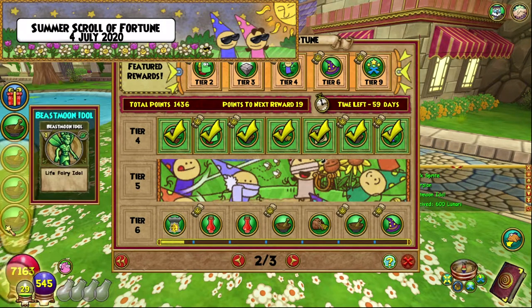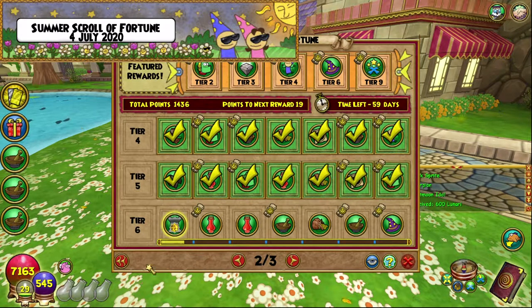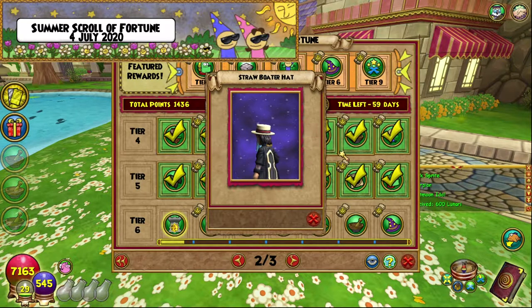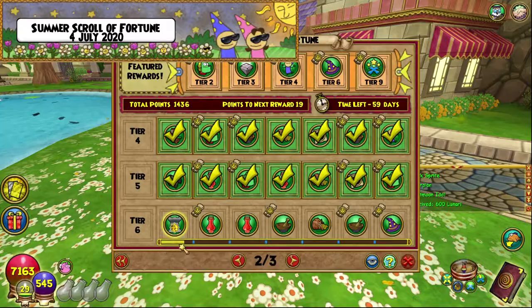And a Beast Moon Idol and six hundred Lunari, which is cool. We completed another tier — we've got one tier left for this episode, finishing with the Straw Boater Hat, which is pretty cool. I'll be back with another update, probably tomorrow.